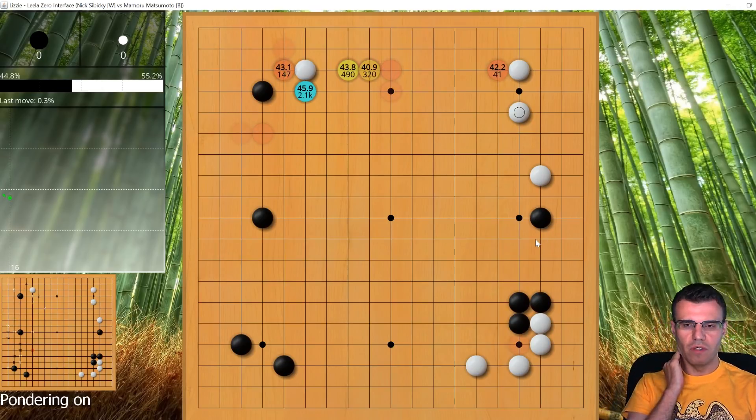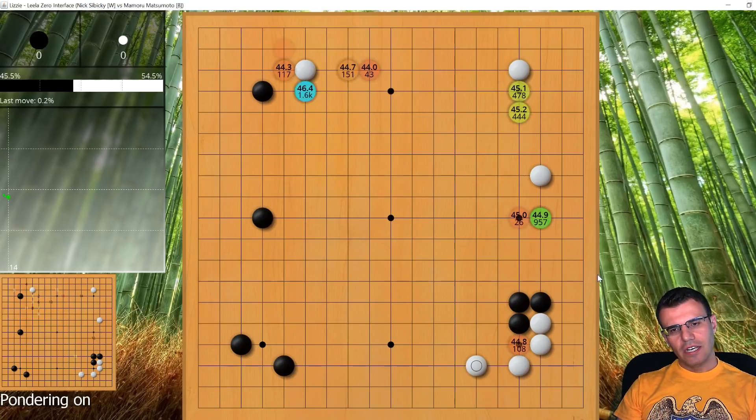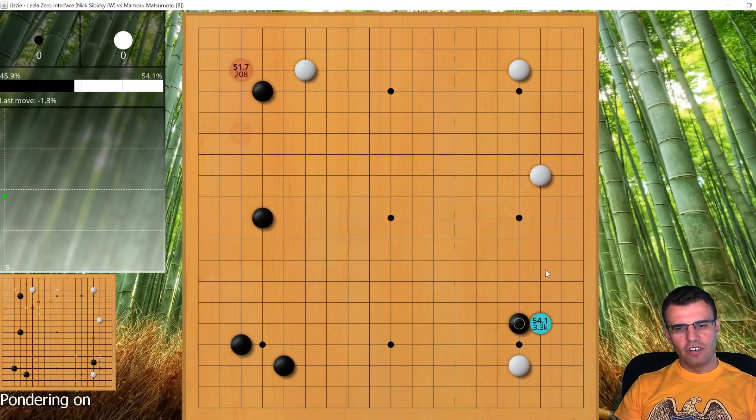I'm not really happy with this joseki result, even though I should be — in my reading I should be happy, but I feel like black got a nice little comfortable base. Really though, black isn't so comfortable; black needs another move before truly feeling comfortable. I'm also looking at the left-hand side of the board, and even though I got two really nice corners, it still feels like giving black sente gives black a chance to build on the left.